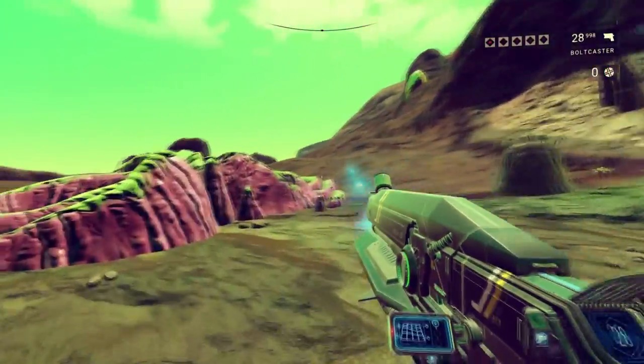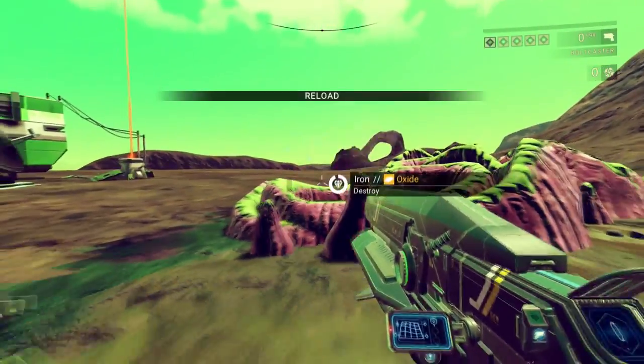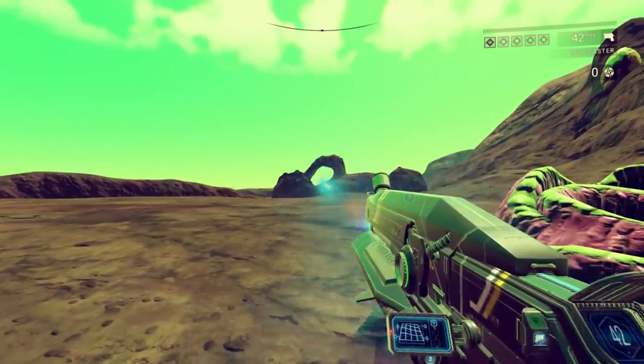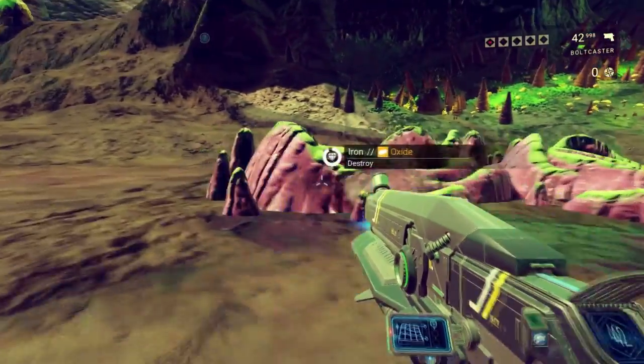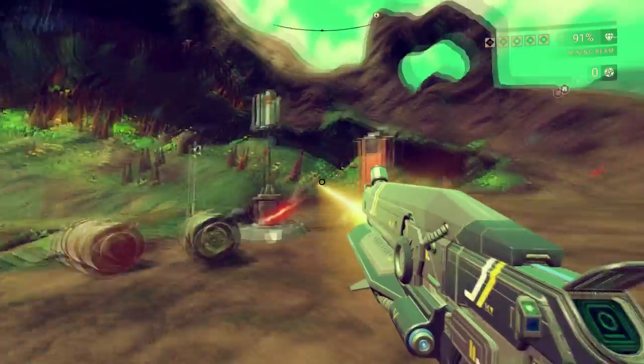If you look in the top right-hand corner I have 998 ammunition, but of course we still have reloading — and nobody wants to reload. So let's activate another cheat. And if you look in the top right-hand corner, I now have unlimited ammunition, and that is literally how simple it is.